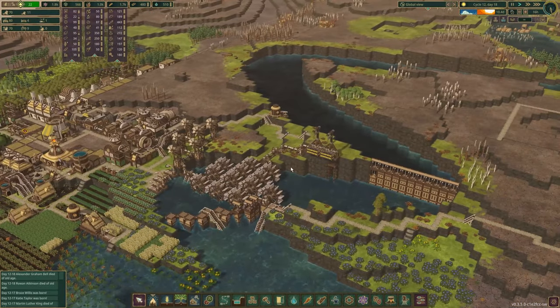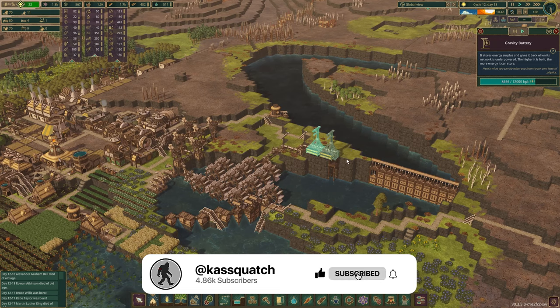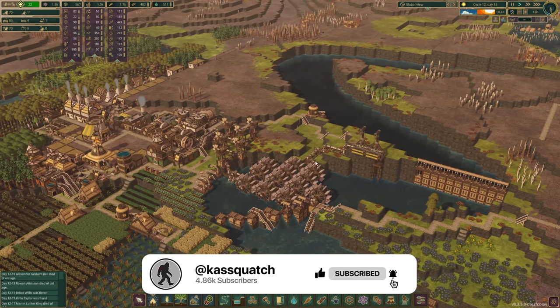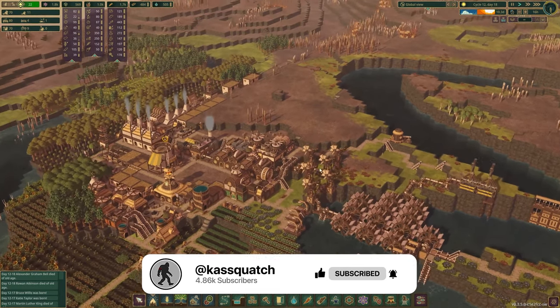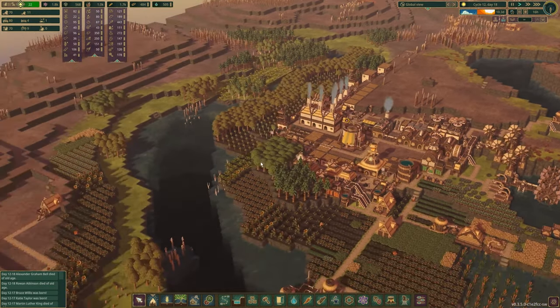In the last episode we also added these batteries, which will definitely help in the drought season, as our water wheels aren't producing anything. And our windmills — I don't really have a lot of them — so those will definitely help.